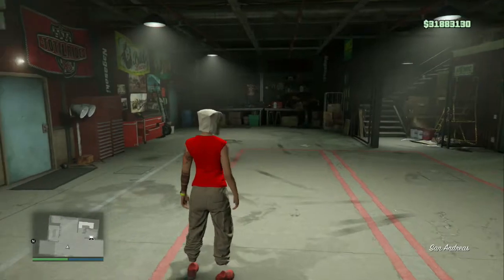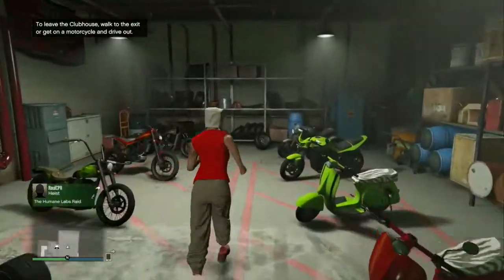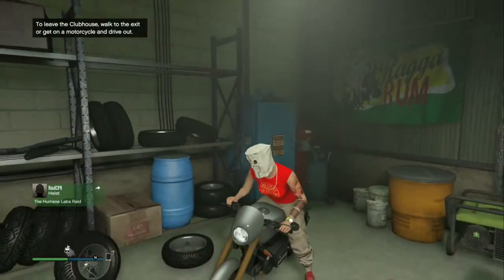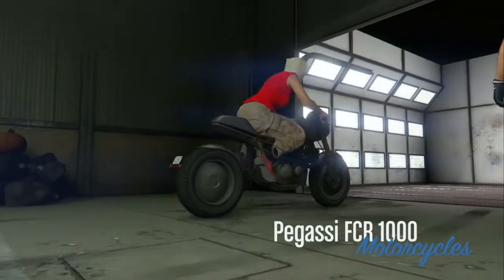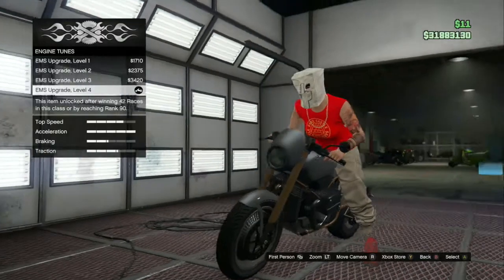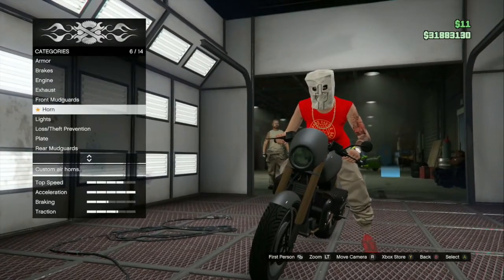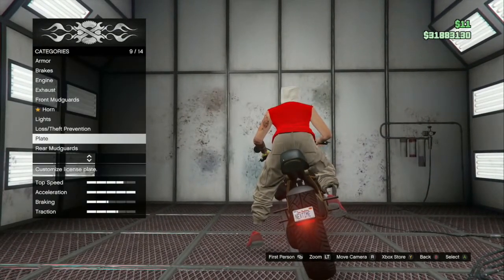Run into the motorcycle club and get on the bike you want to choose. As you see, I have two or three Faggios in here and the rest are bikes I just bought. You need to make sure you have your mod shop in your biker club. Here's my FCR 1000 — I pull it in and I'm just going to change my plate. You don't even have to change your plate, but I have custom plates so I'm switching to a different one.